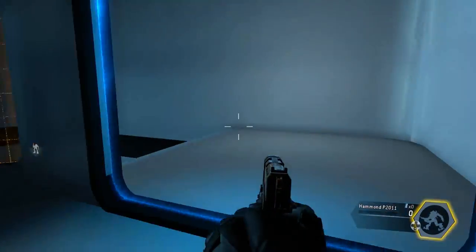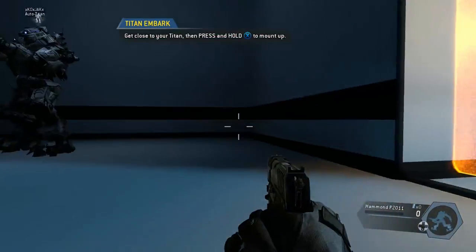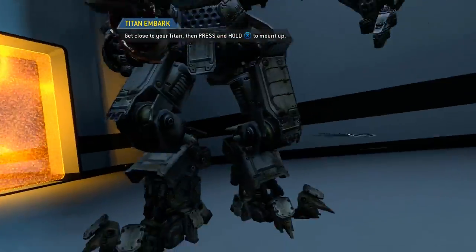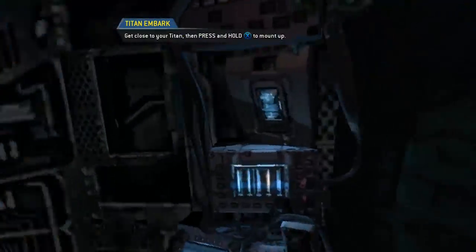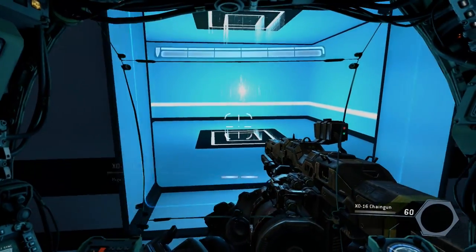Put your Titan into follow mode and it will follow you through the gate. When your Titan is in follow mode, it will try to stay close to your position. Get close to your Titan and re-embark. To continue, pilot your Titan to the exit.